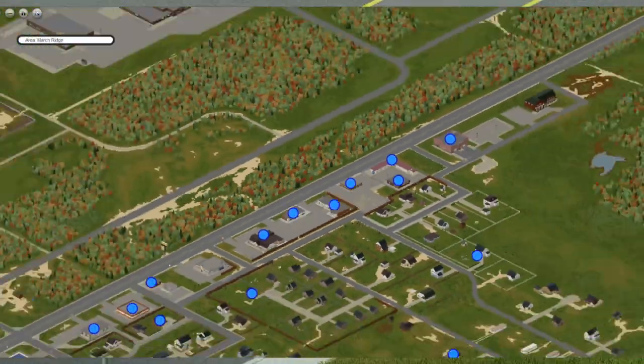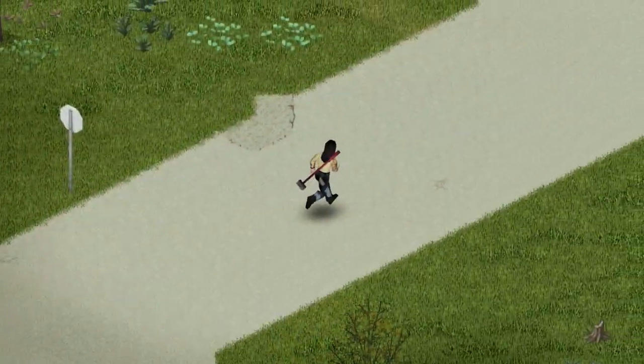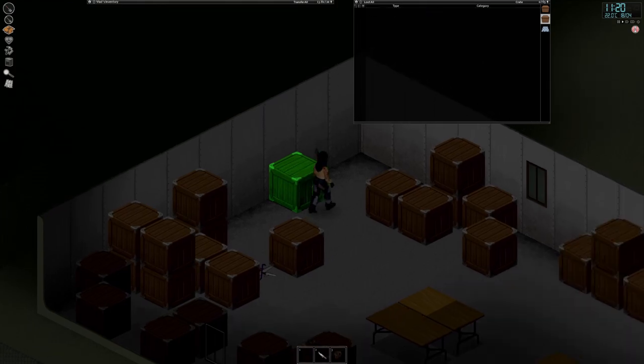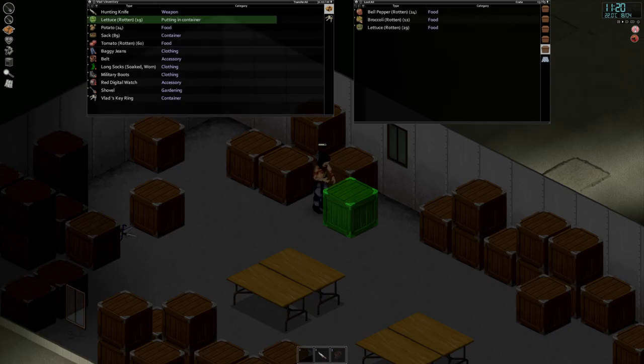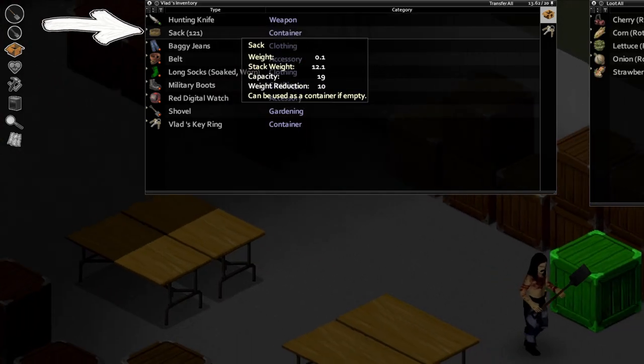However, somewhere west of Moldra we can find two barns with many bags containing perishables — useless perishables. But we don't care about these; we only care about the containers. You can open these bags to empty them and discard that useless food, basically collecting well over enough of them to barricade the perimeter.